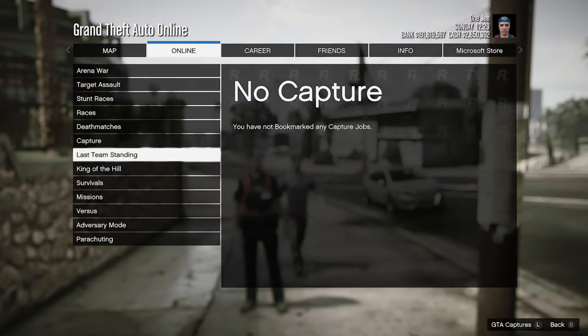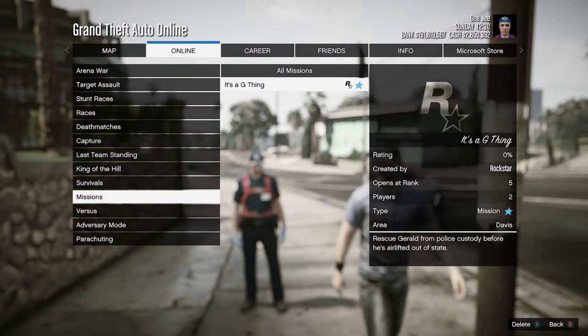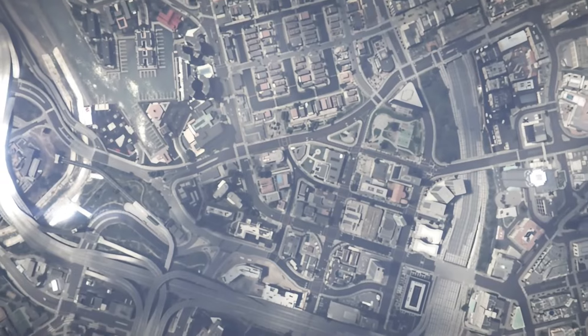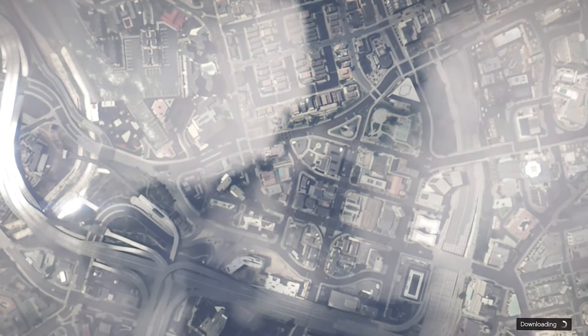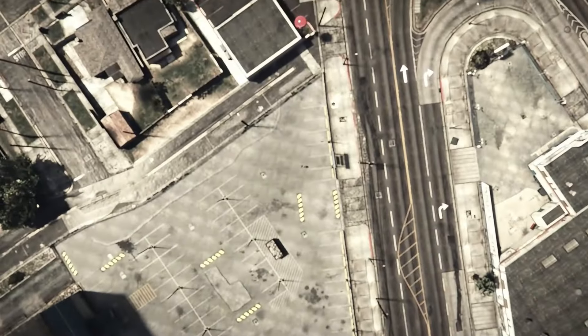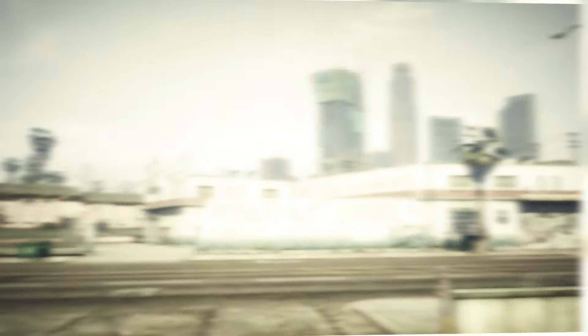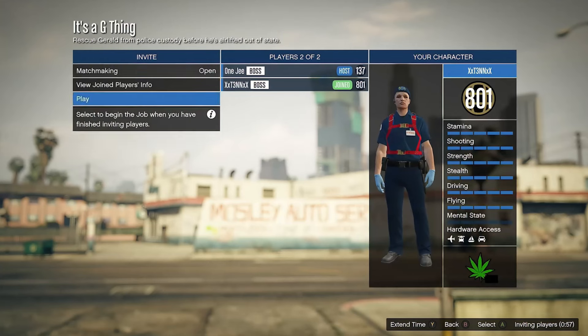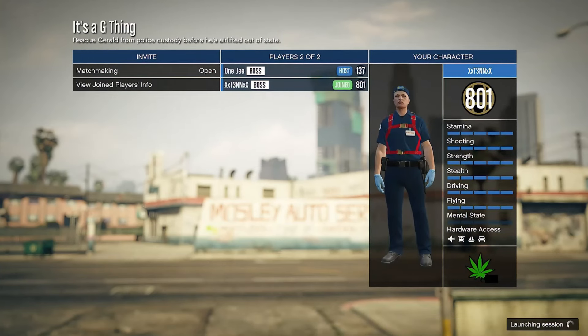I'll leave a link in the description. You need a friend for this step — if you don't have one, come join our Discord server, there are a lot of people who can help. As soon as your friend joins, make sure to go to Clothing, select Player, save the outfit, confirm, and press Play. Wait until the mission launches — it might take a couple of seconds.